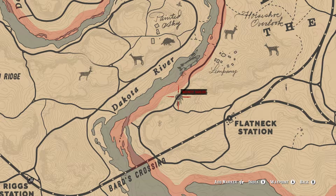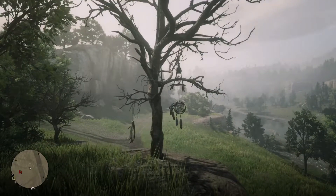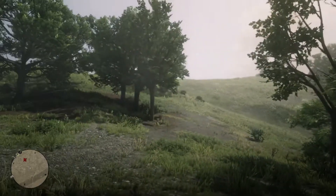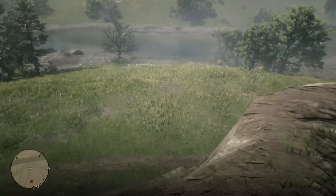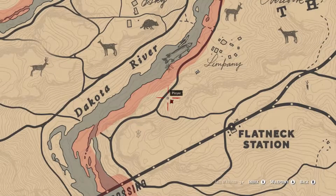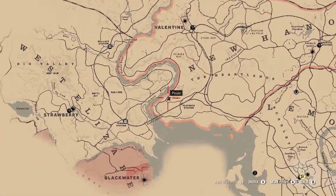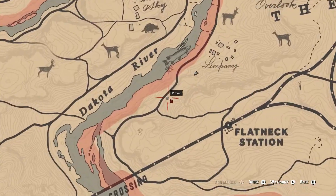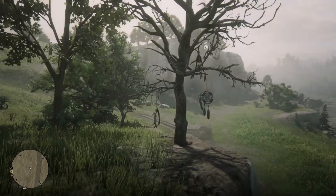The first one I found was by the Dakota River, which is here on the map. You want to come over here and pick up this dreamcatcher, which is on this tree. These dreamcatchers took me about two or three hours to find as I was following a book, which is a bit difficult as the map is quite small. This is where the first dreamcatcher is, directly here by the Dakota River, just on this road, so you want to come over here and grab this first dreamcatcher.